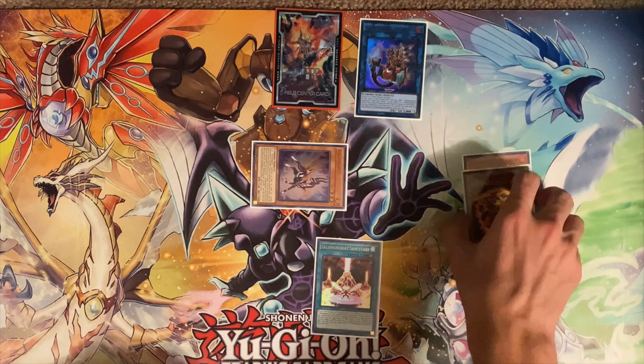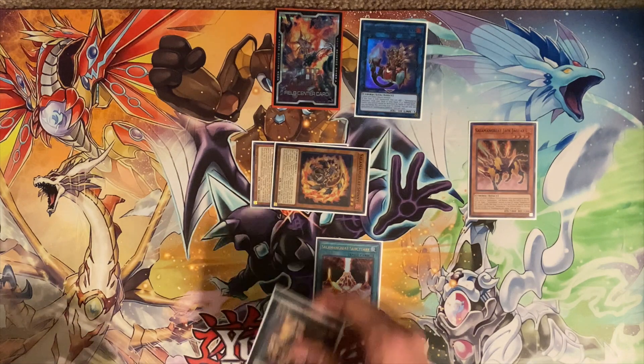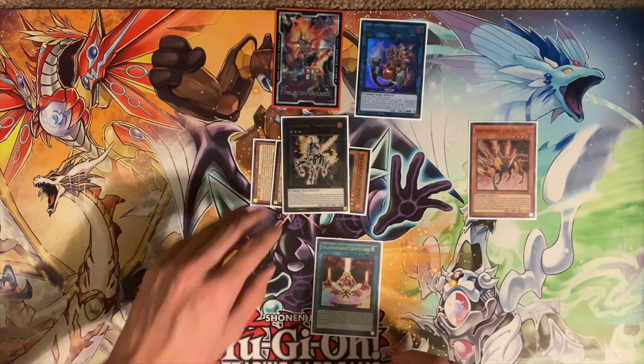Gazelle is going to send Salamangreat Spinny to the Grave. Spinny's effect will activate, and then you'll overlay them both for Marostalio.